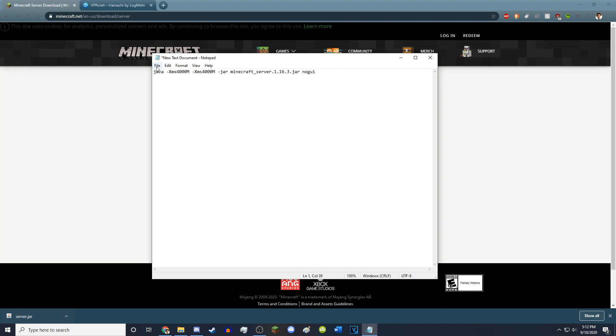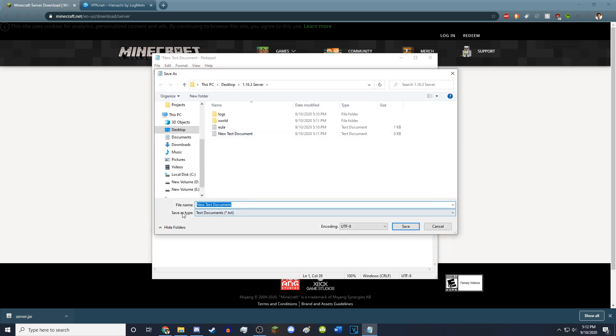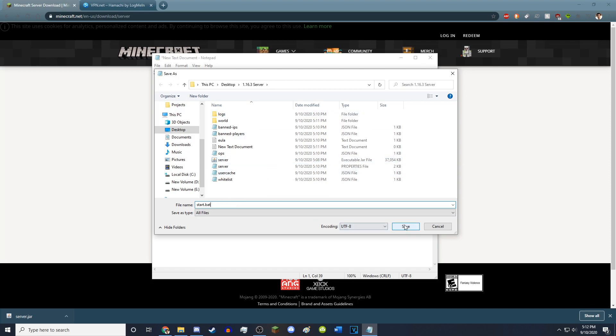When I'm done with that, I can go to File, hit Save As, then I want to change the 'Save as type' down here. I click on that, click on 'All Files', and then I want to name it 'start.bat' and then save.